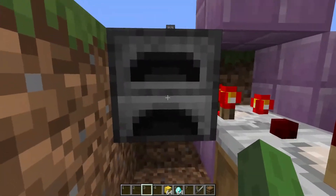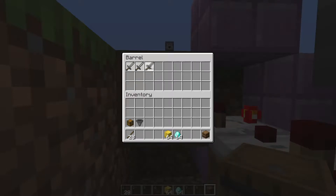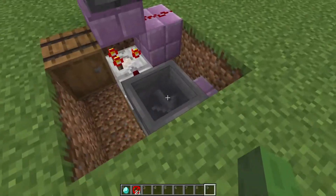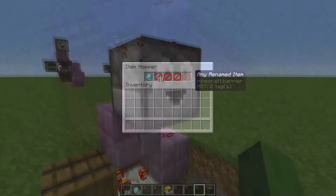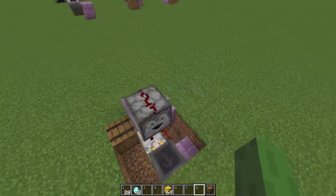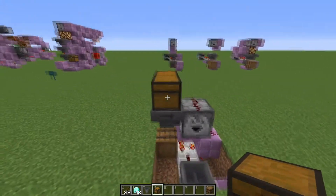This is of course just to provide the correct signal strength, so you can replace the furnace with for example a barrel or a chest and fill it up so that it gives out exactly signal strength 3 — in the case of a barrel or a chest, four slots should be filled. After that, go to the upper hopper and in the first slot place your payment item, and fill the rest of the slots with any preferably renamed items, 21 in total. And lastly, go to the dropper and fill it up with the item you're selling. You can add more storage by placing a hopper pointing into the dropper and adding another chest or barrel, in case you are selling non-stackable items.